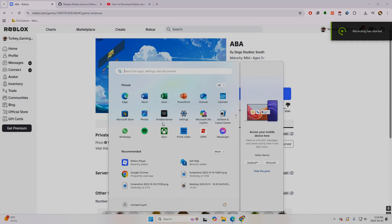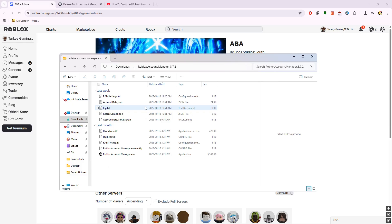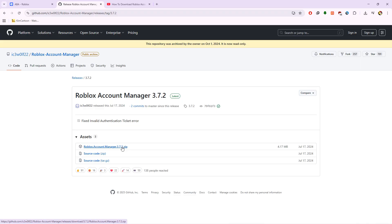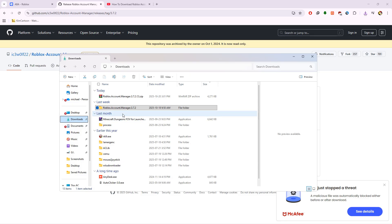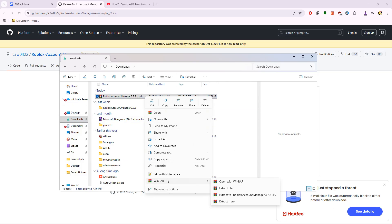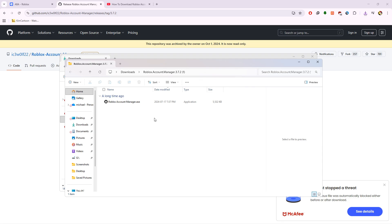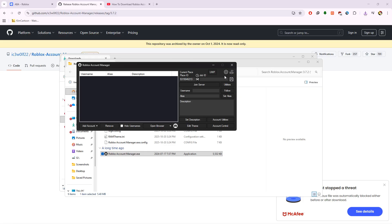We're gonna be making a lot of ABA coin, ABA money, and ABA levels. First, you want to have Roblox Account Manager. You get this from the site put in the description below. When you download this, you might have it blocked from your antivirus. Right-click and extract your files, then open it. Double-click this and you'll see all these options — you can choose either one.